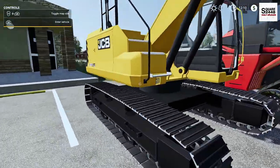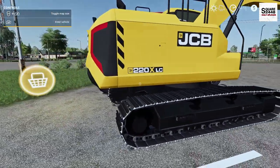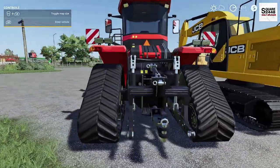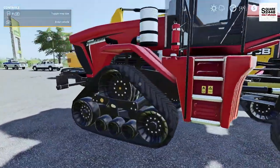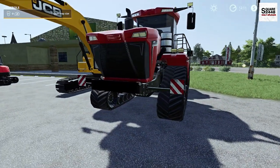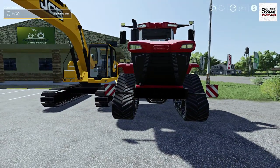Here we have a JCB excavator — this is a JCB 220XL, very similar to the other one. This thing looks pretty sweet. Last up for equipment we have a pretty unique brand — the Lizard Thunder. Very unique design with a front end that looks unbelievable.